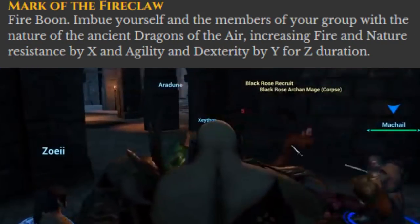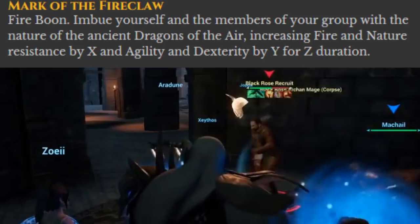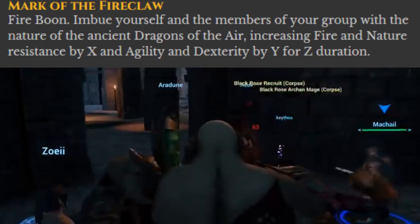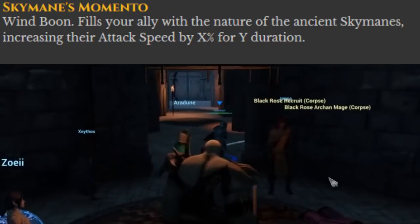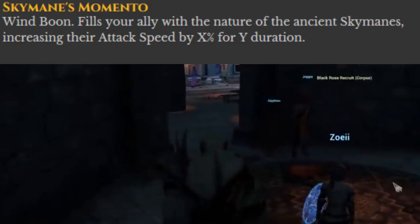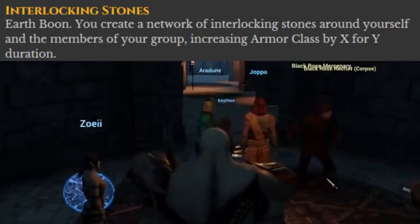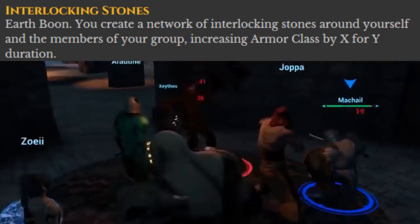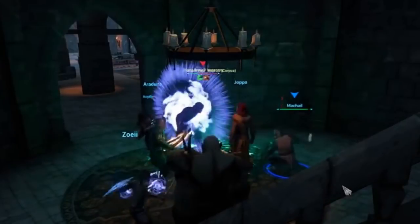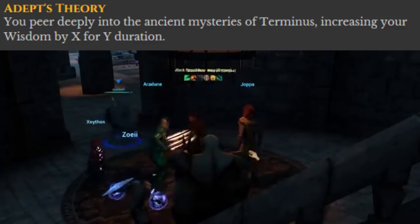Mark of the Fireclaw — a boon of the fire type. This imbues the Shaman and party members with the nature of the Dragons of the Air, increasing fire and nature resistance by a certain amount, and agility and dexterity by a certain amount, for a certain duration. Skymane's Momento — a boon of the Wind type. This fills your ally with the nature of Ancient Skymanes, increasing attack speed by a percentage for a certain duration. Interlocking Stones — a boon of the Earth type. The Shaman creates a network of interlocking stones around themselves and the members of the group, increasing armor class for all by a certain amount for a certain duration. Adept's Theory — the Shaman peers deeply into the ancient mysteries of Terminus, increasing wisdom by a certain amount for a certain duration.